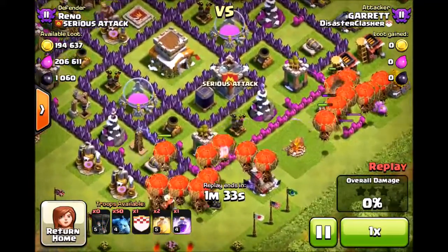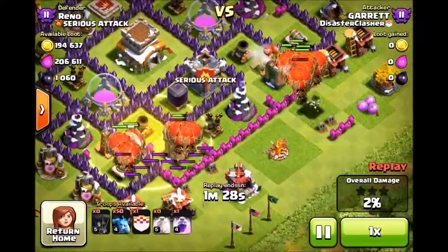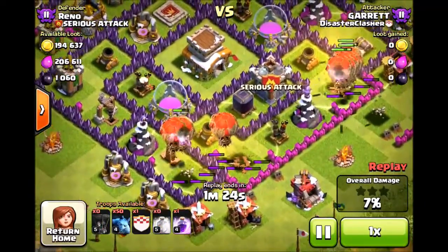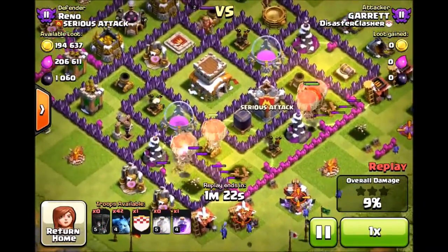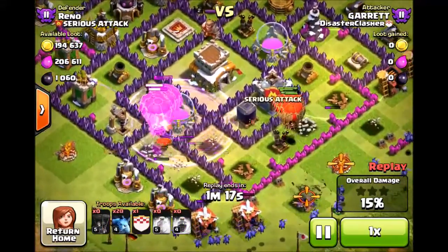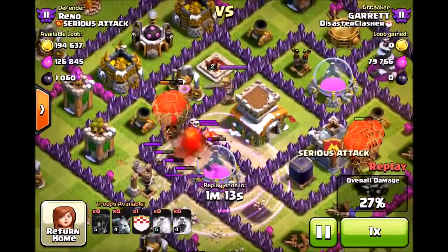As you can see, the strategy for Town Hall 8 is 20 loons and 50 minions. People usually go more loons than minions, but that's not what you want to do. Use one rage — don't use all rage, that's for a different type of loon strategy.